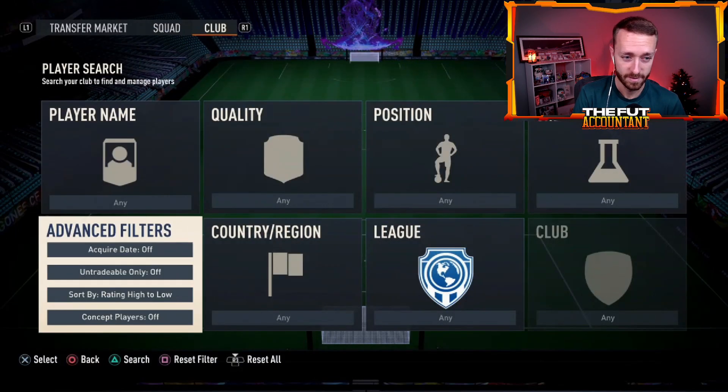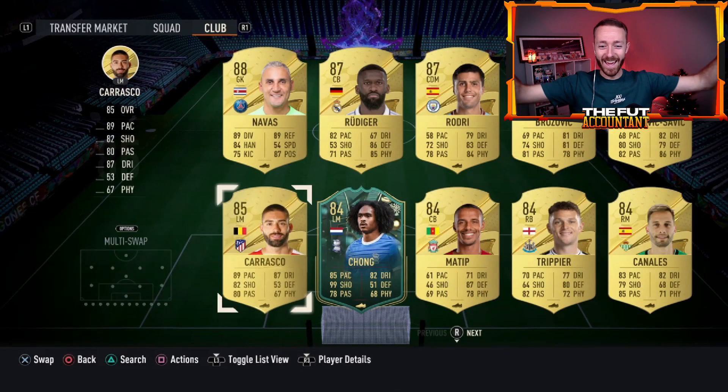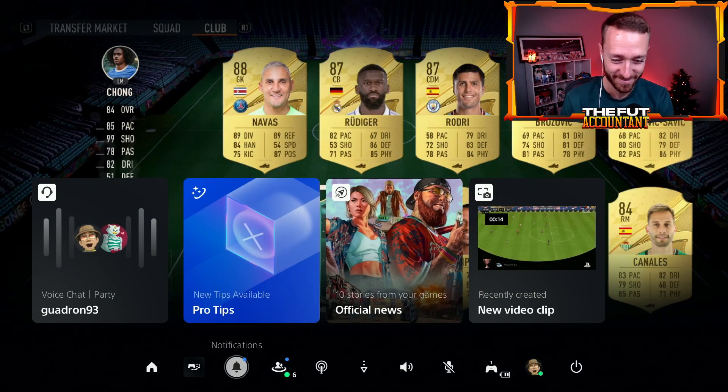Tell him he got something. Acquire date newest. Did we get her? He got Chong — always check the back! He got a 99 shooting Chong bang.